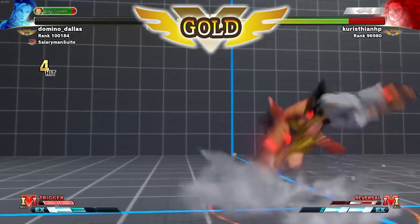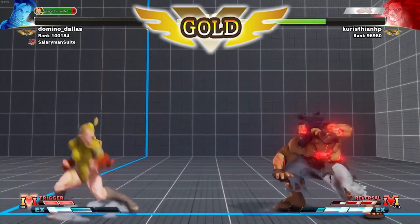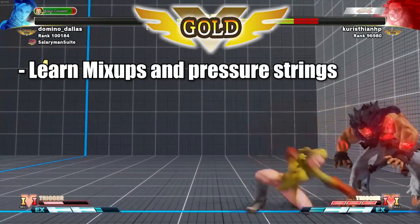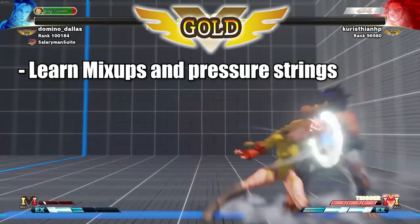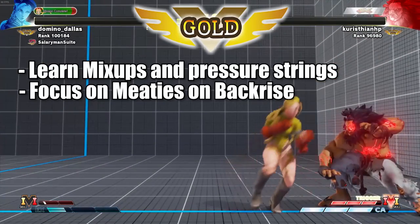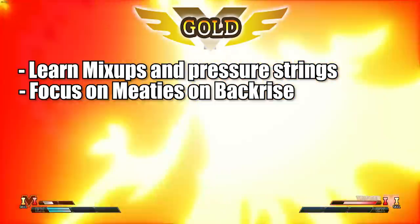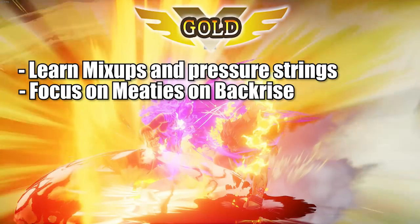Everyone in Gold has their flowchart — they know pretty much how to do an offensive sequence — so it is vital that you do as well. If your character has a 50/50 option, learn how to use and leverage it. Know your V-Trigger activation combos, learn how to do your meaties properly, and cover the back-rise, because everyone back-rises in Gold. That kind of offensive pressure is very important at this level.